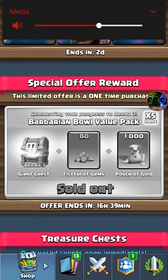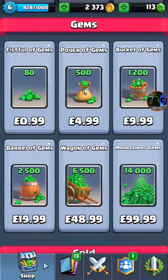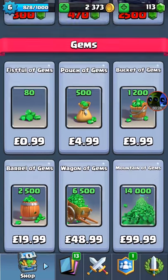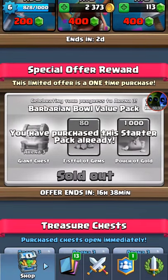I've made it to Arena 3, so I bought a giant chest which got me a lot of things. I've also gotten myself 80 gems and 1000 gold, and the amount for 80 gems is the same amount I paid for this.